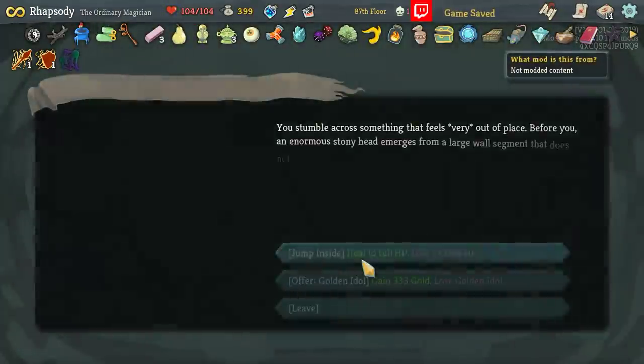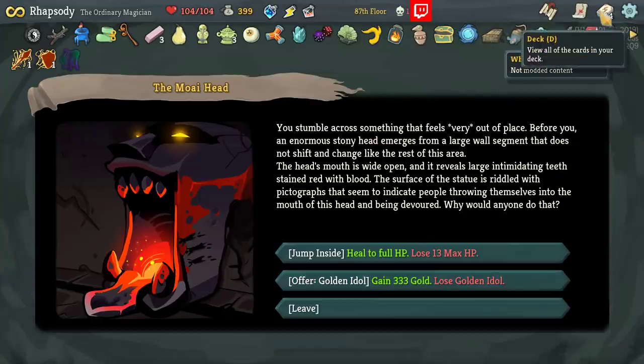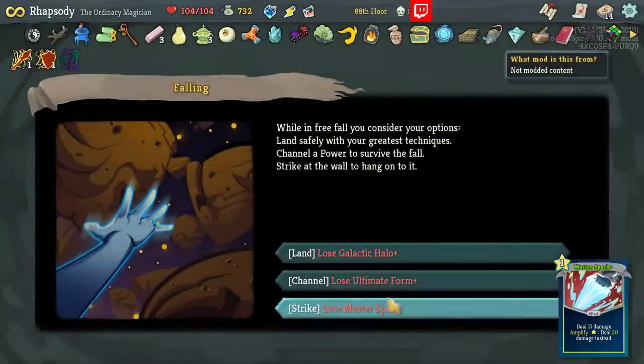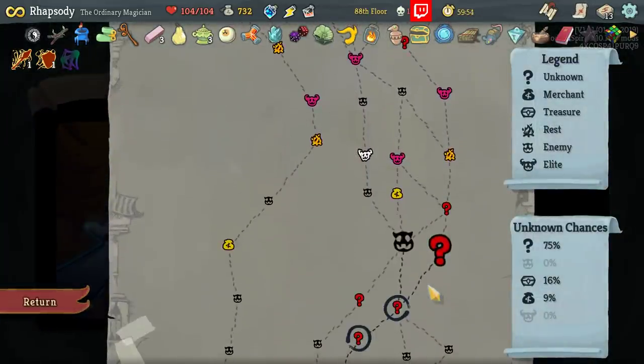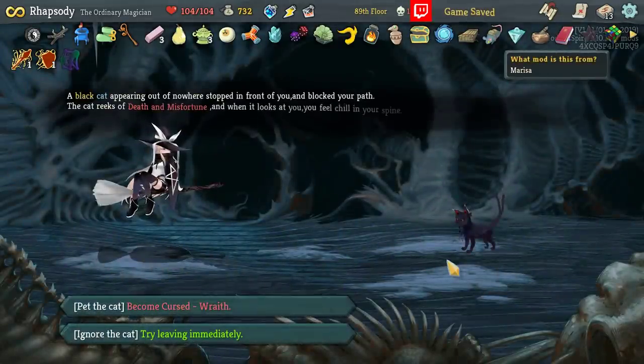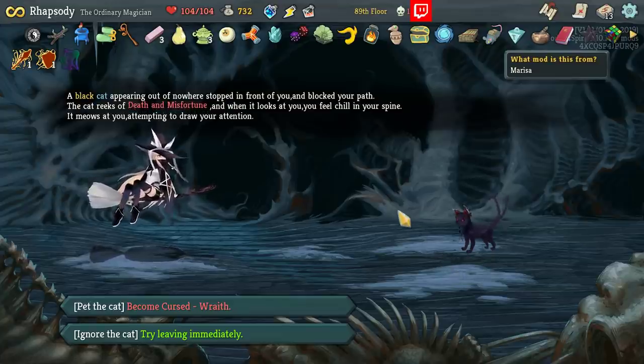Don't need any of that. Just keep bouncing. Lose the Golden Idol for 333 gold — Golden Idol is actually probably worth more than that over the course of this run, but I could get another Golden Idol later. I'm going to take the instant cash. Remove the Master Spark happily from the deck there. I hope this is no longer bugged, because this actually softlocked my game last time.